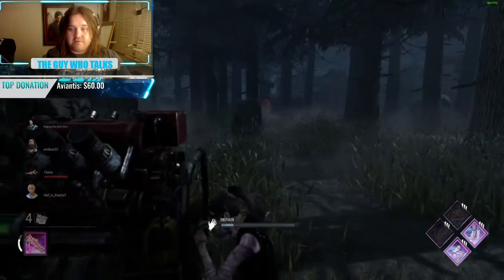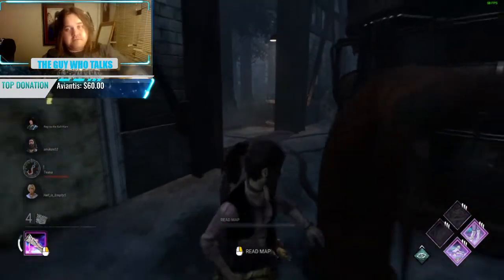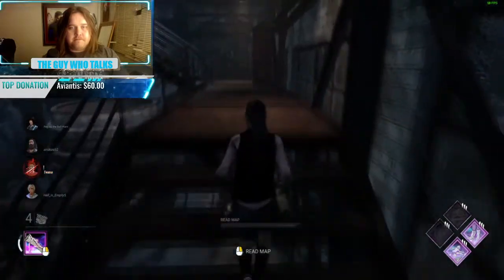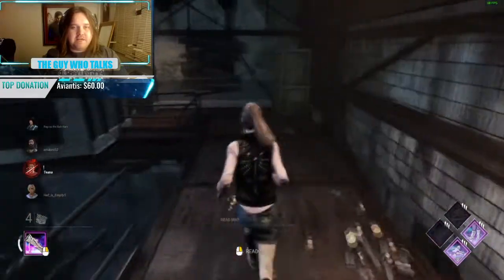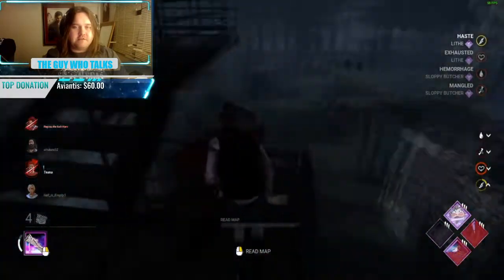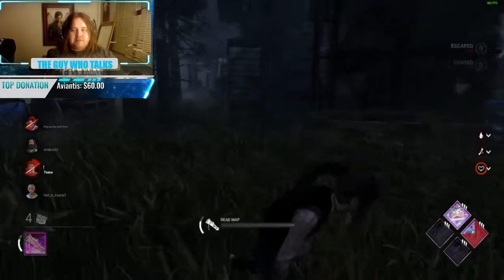I'm working the gen here, already partially stressed because someone went down before we even finished our first gen. We finish that first gen though. The Pig hooked Steve right there and could clearly tell I was nearby — she's following my scratch marks. I go for the loop but end up making a mistake and she gets the hit on me. I get an omega boost thanks to the hit plus Lithe.